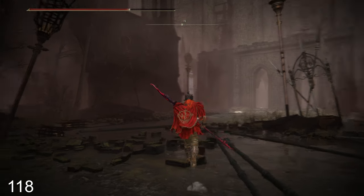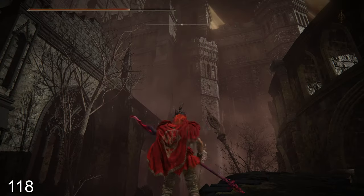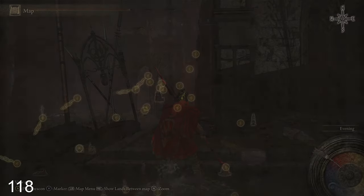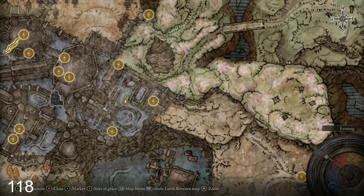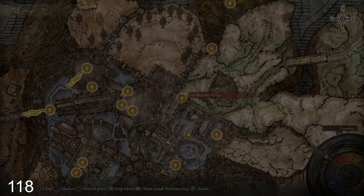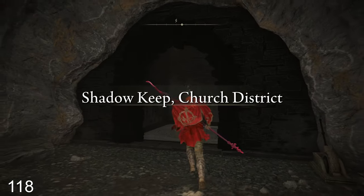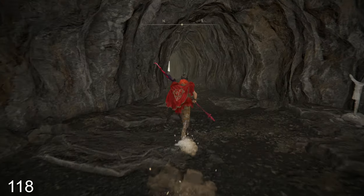Okay well we checked out these places and didn't see an elevator. It would have to be in this direction because that's where we want to go. Let's just go to that site of grace and see if we can find a way. I think we checked the bottom area pretty well. Shadow Keep Church District - now I have no idea where I am, I don't even remember getting that site of grace.